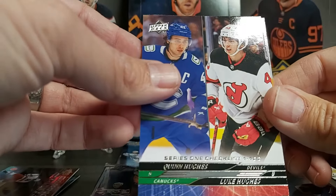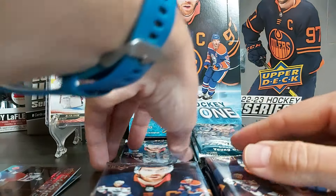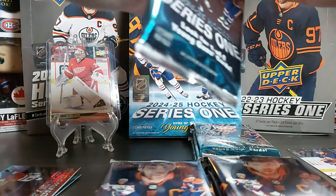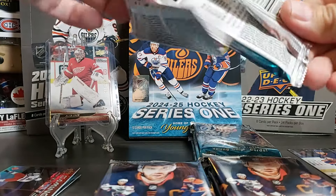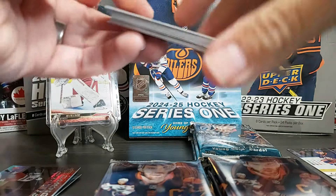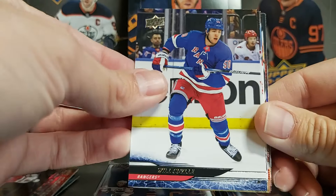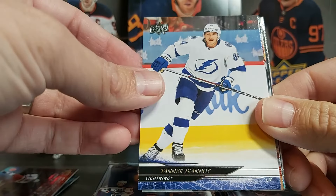Moving on — Andrei Kuzmenko, Alex Leon base card, and we have a checklist of Quinn Hughes and Luke Hughes, the brothers, and Thatcher Demko, who we're still expecting to play this year to help out Vancouver. Big names in Young Guns include Logan Mayu for Montreal, and Rangers fans will be looking for Matt Rempe. We have Will Cooley, Linus Ullmark — no longer with the Bruins — and Tanner Jeannot.